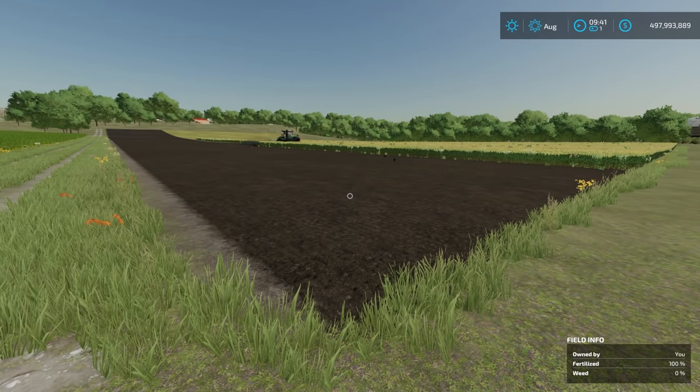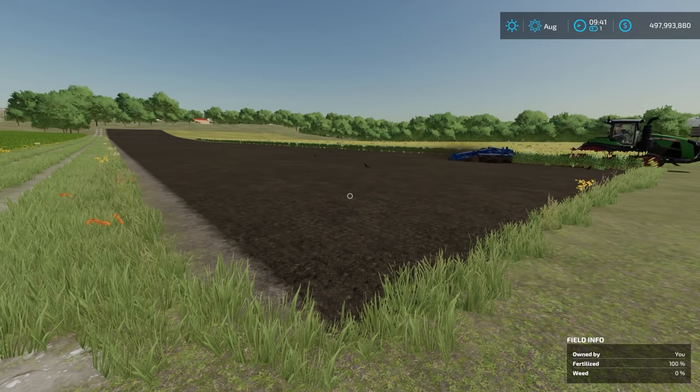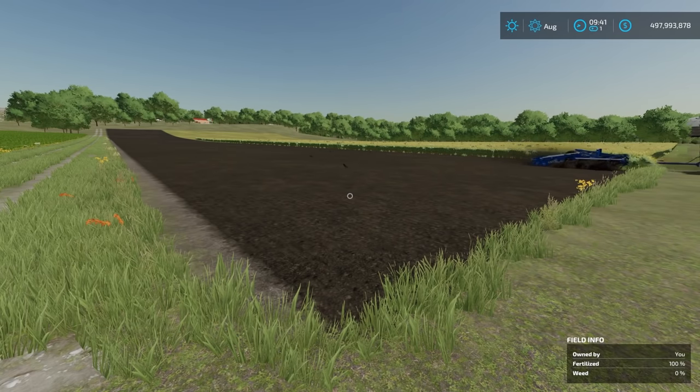Welcome everyone, Farmer Cop here. This is going to be a guide on how to grow grain-style crops in Farming Simulator 22. The crops we're going to cover today are wheat, barley, oats, canola, soy, and sorghum, and we're going to cover how to grow them with seasons and without seasons.